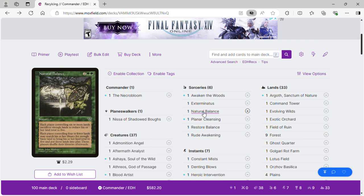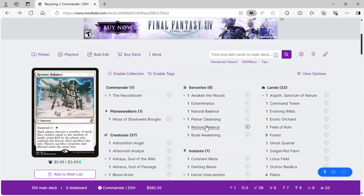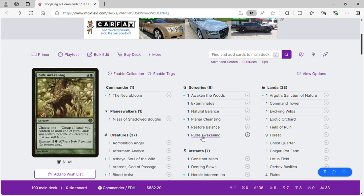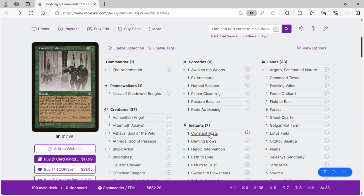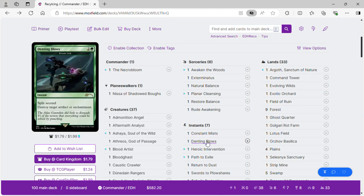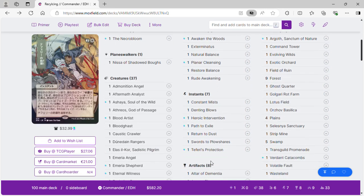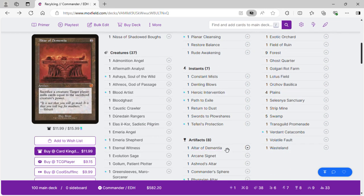Planar Cleansing is the same as Exterminatus — destroy all non-land permanents. Restore balances the field but we have good graveyard recursion. Rude Awakening helps us ramp and turns our lands into creatures. Constant Mists is a fog effect with buyback where we can sacrifice a land — it helps stall the game. Denting Blows has split second and destroys target artifact or enchantment. Heroic Intervention for protection, Path to Exile for removal, Return to Dust, and Swords to Plowshares for removal. Veil of Summer for protection.